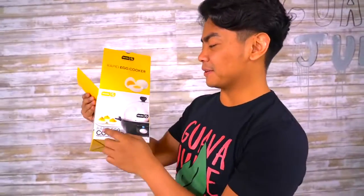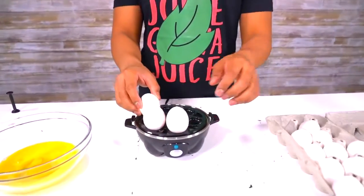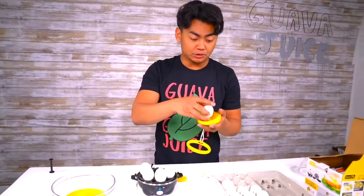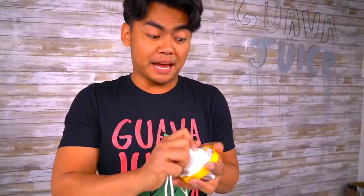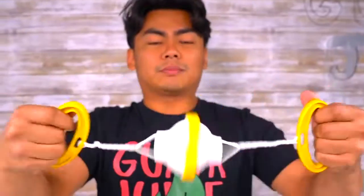Next up we have the Rapid Egg Cooker. It perfectly cooks six eggs at the same time. Put six eggs in here — I'm assuming this will make hard-boiled eggs really quickly. Let's scramble one egg using the scrambler and then make it a hard-boiled egg. It's going to be a scrambled boiled egg — isn't that insane to think about? Scramble it real quick — alright, it scrambled inside. It's going to go right here, and then you put the lid on. While we wait for that, let's move on to the next egg gadget.